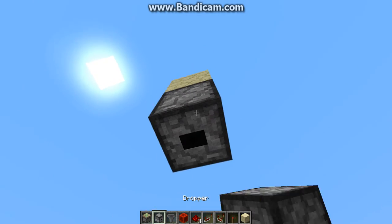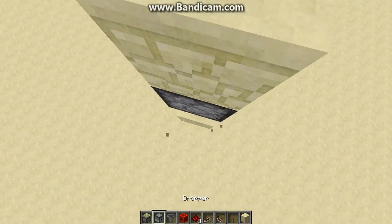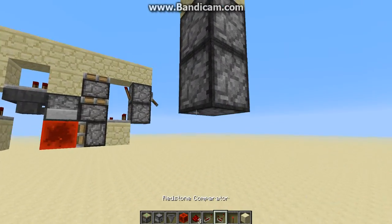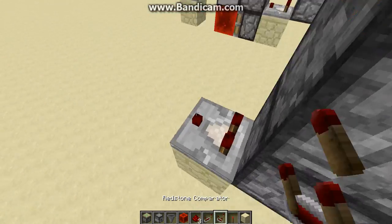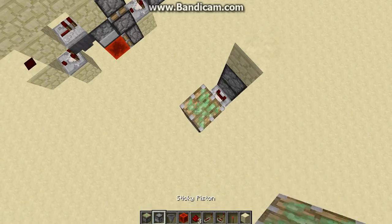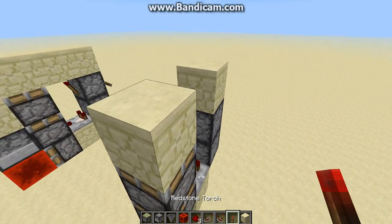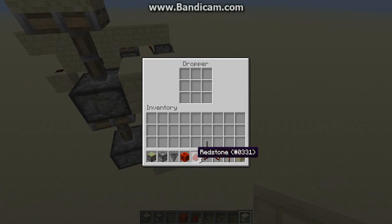To start things off with this block, come down with a dropper there, and put two blocks down like that, and put a dropper facing into that dropper, and come out here and put a comparator right there, running into the piston and the next piston, and block there, then put your torch down there, and throw an item in there.